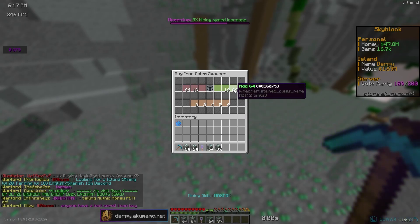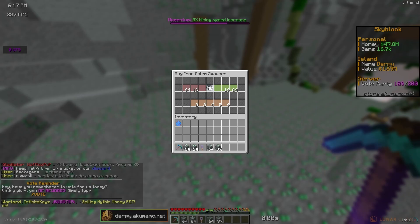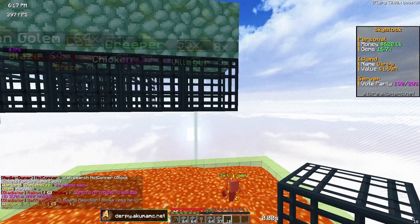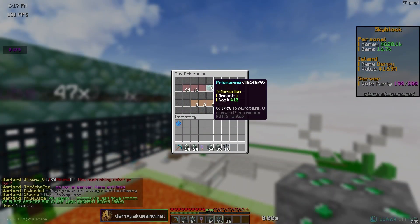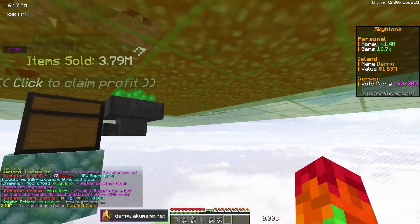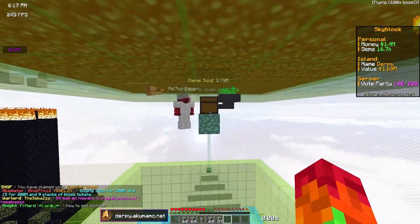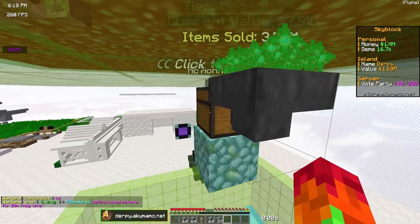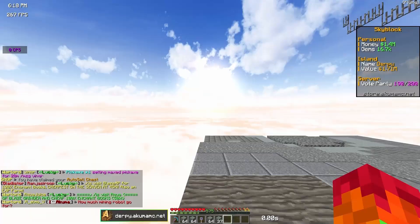Before mining, I'm going to go to the shop and buy as many iron golem spawners as I can with the 45 million dollars. It looks like I can buy 27 iron golem spawners. After placing them all, we're already at 800,000 saved up from maybe 15 to 20 minutes of AFK — the farm is doing really good. However, the hopper fills up which prevents everything from going into the auto-sell chest, so I'll need to make two separate grinders soon.